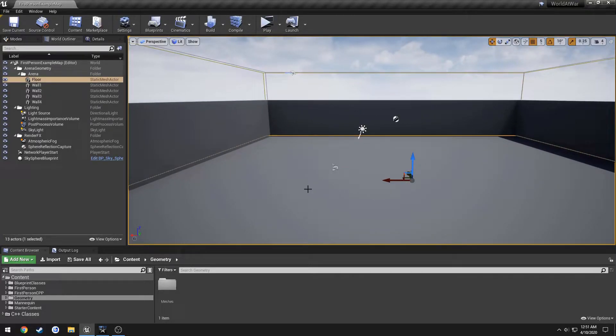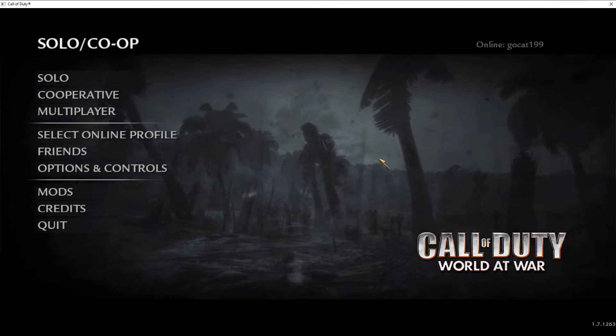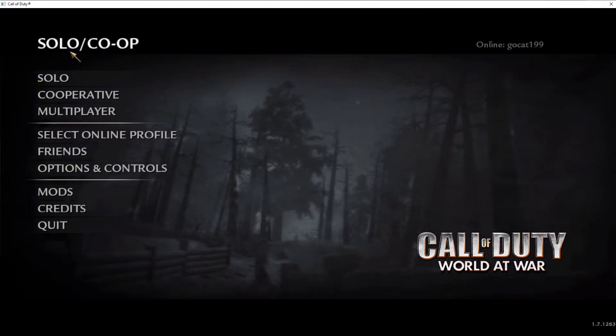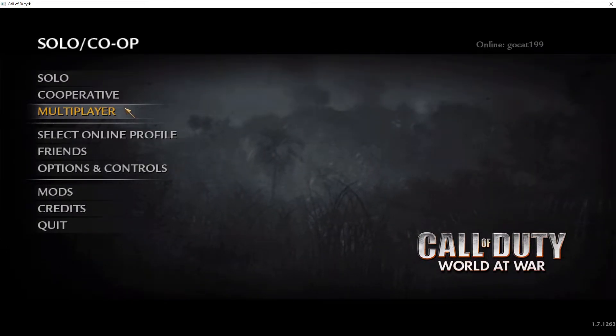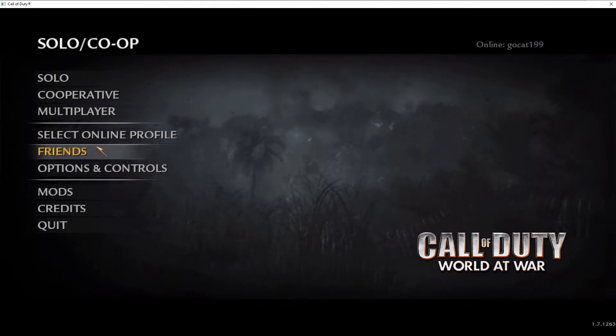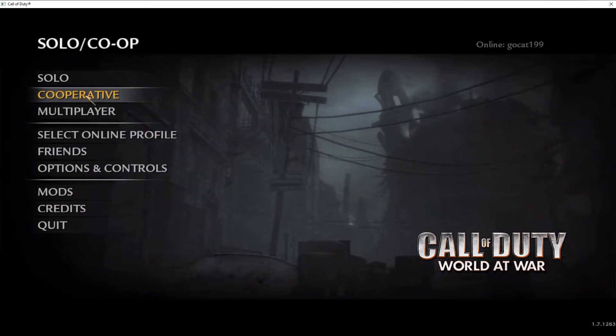In this video we're going to be starting on our actual menu. Whereas before on the survival series I went through and started doing all the game code from the start, I'm going to be backtracking and doing this a different route. We're going to be using World at War's menu as a baseline. Upon opening the game for solo, co-op, or Nazi Zombies, we see a basic screen with different options. We're not implementing any sort of multiplayer or friends since we're going to be using Steam.